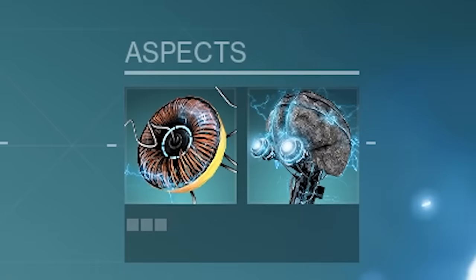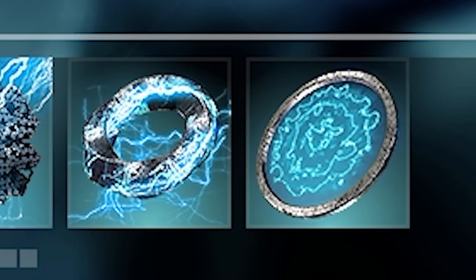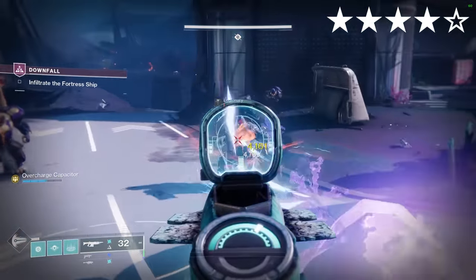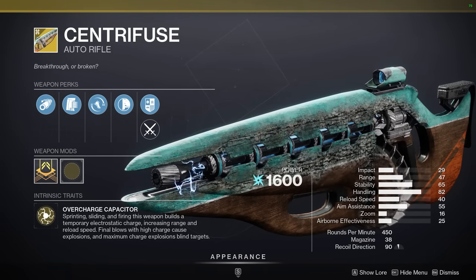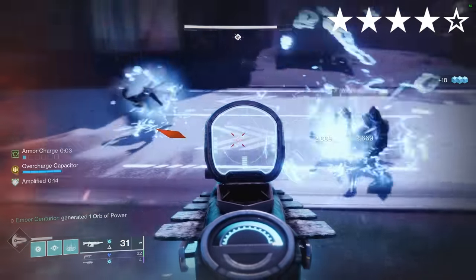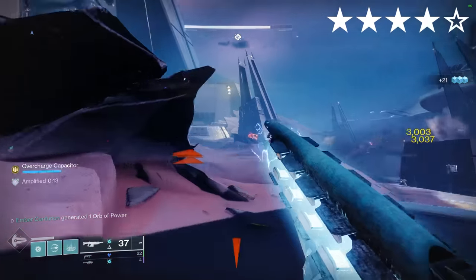Transversive Steps. Arc. Aspects: Lightning Surge, Electrostatic Mind. Fragments: Discharge, Haste, Shock, Magnitude. I feel like I'm always using Shock and Magnitude — they're just too good. Sprinting will reload your equipped weapon after a certain amount of time. This pairs very nicely with Centrifuse, which builds a charge when sprinting, sliding, and firing to make it more powerful. Sprinting will gradually reload Centrifuse, but pairing this with Transversive Steps makes it much quicker and more usable.